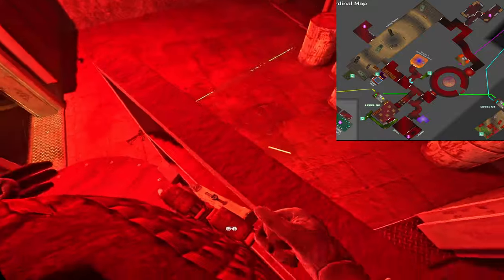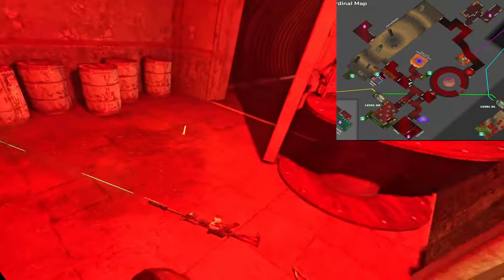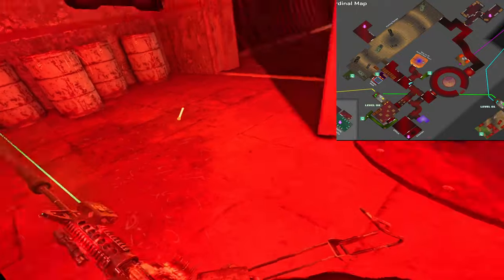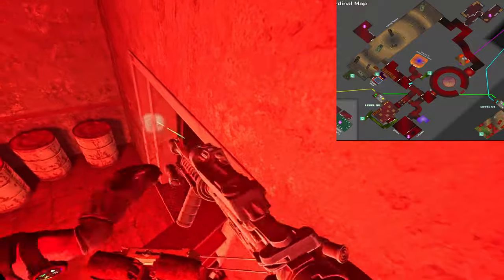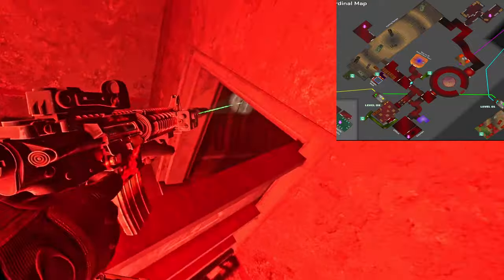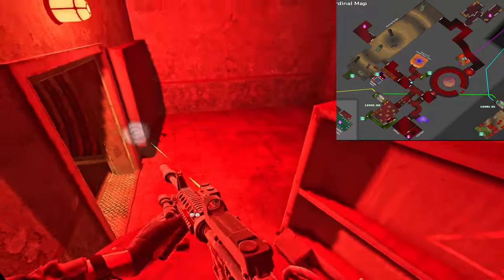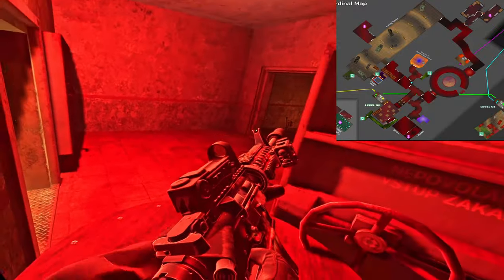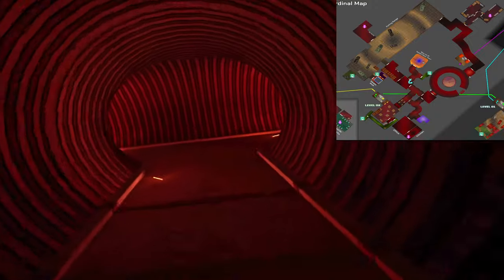You can get stuck right here — don't fret though. You just push your thumbstick forward and spam jump and eventually you will get out. But you can get stuck in that little corner, so be careful of that. That's a really good spot to go for Kertek, and it catches players off guard if you want to camp right here.